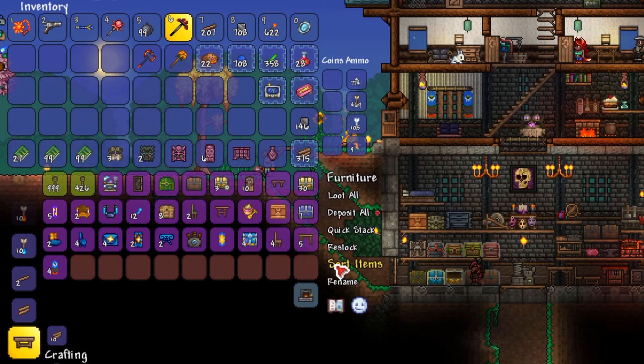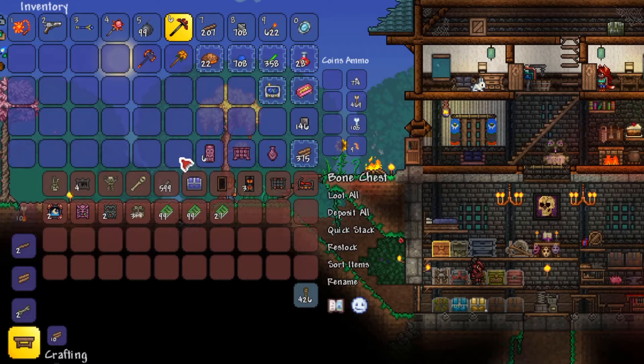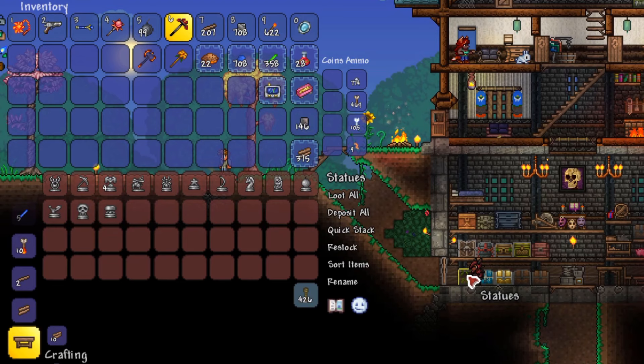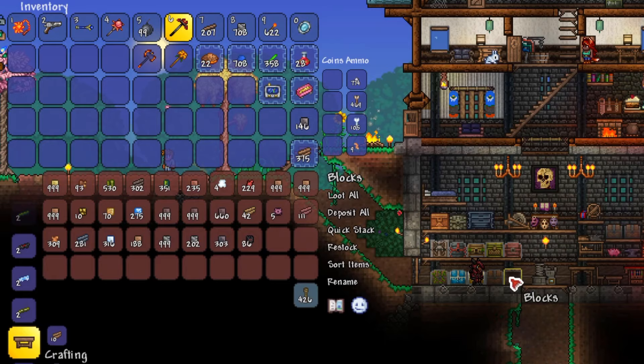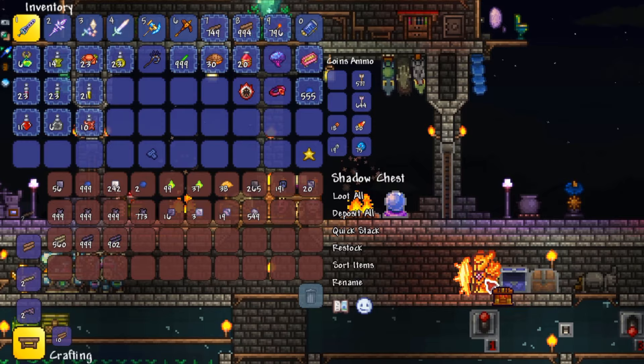Now that we've got gear crafting covered, let's talk about storage. There are a ton of items you'll want to store throughout your journey, and having a good organization method will help you find what you need when you need it. I like to build rows of five chests across close to my crafting area, starting with two rows and expanding as needed. The bottom row holds from left to right: statues, then food, healing, and mana potions, next is furniture items, followed by building materials such as walls and crafted blocks. The bottom right chest is my general block dump, which holds dirt, stone, snow, and all the various types of wood. As the game progresses I'll eventually move those ground blocks to separate chests elsewhere, but in the early game all things blocks go into this bottom right chest.